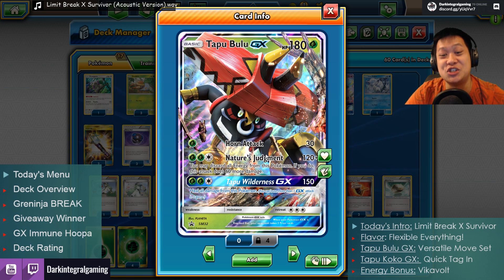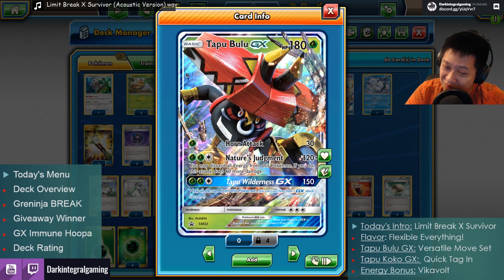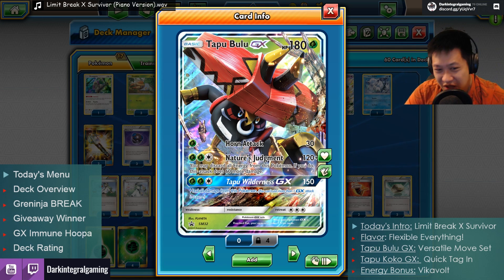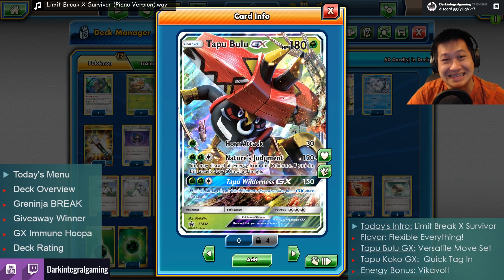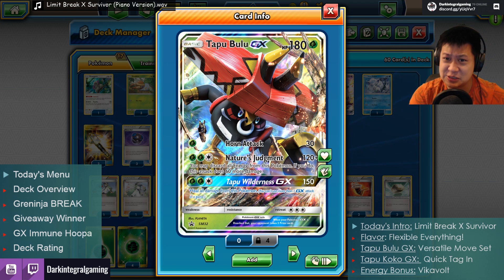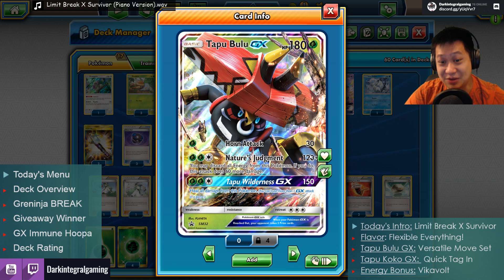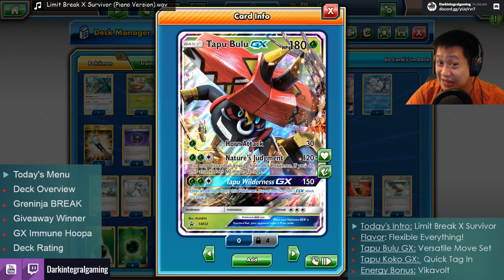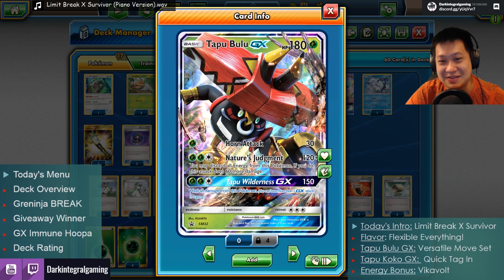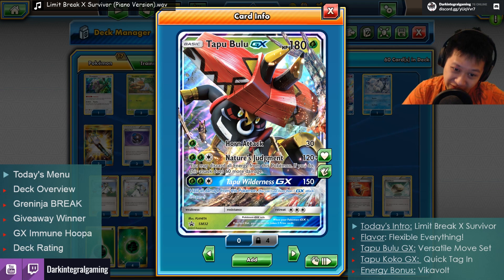His second attack: Nature's Judgment, 120 damage. This is a two-shot on most GX Pokemon, except the upper upper crust. Three Energies — you cannot use a Double Colorless, unfortunately. That's okay, we'll fix that. He hits you, takes half your life away, and says 'I'll be back.' Because he hasn't finished you off yet. Pretty much, if you did open up with Horn Attack, then Nature's Judgment does 150 damage with Choice Band — a two-shot leading from Horn Attack to Nature's Judgment.